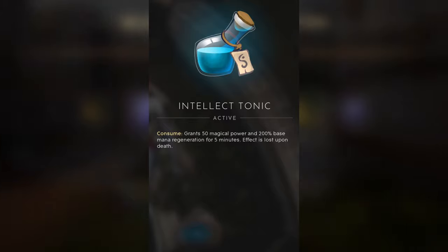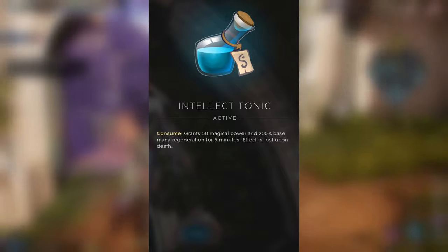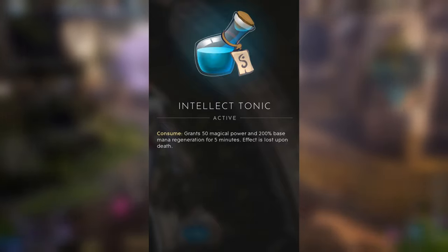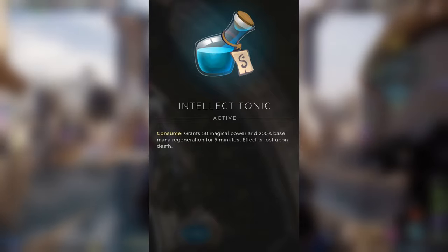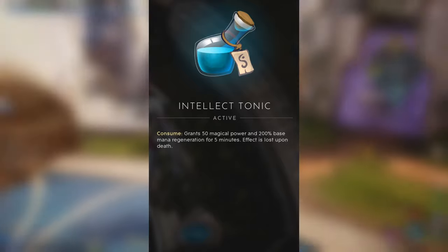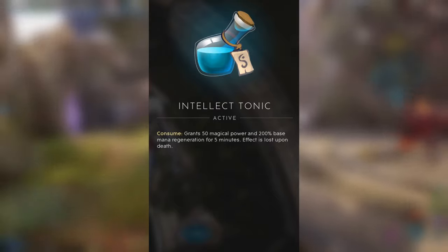If you see some players using a tonic — like the Intellect Tonic, and there's also a physical one — as you can see, it grants 50 magical power and 200 base mana regeneration for 5 minutes. This will really allow players to focus on dealing damage and sustaining because they get this extra mana and insane damage boost. So you should watch out before engaging with them if they pop this one. And if you weren't aware, you should get these items later in the game when you level up — they can significantly increase your defense, healing, and damage.